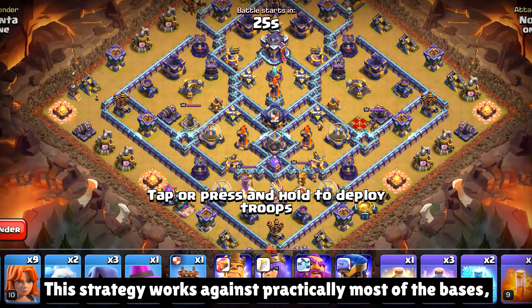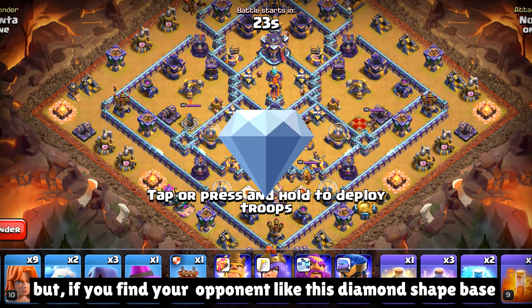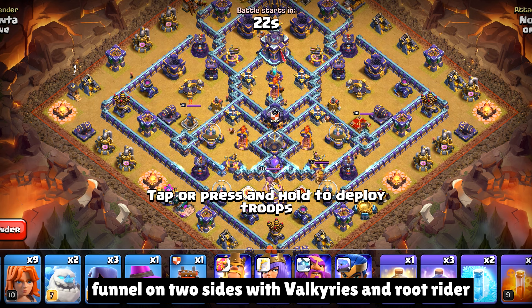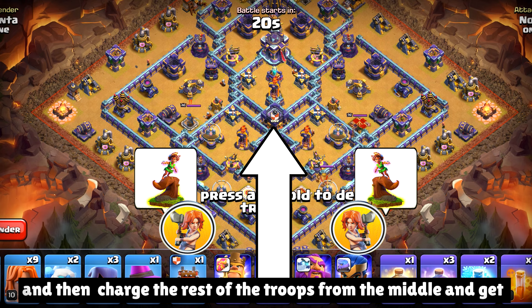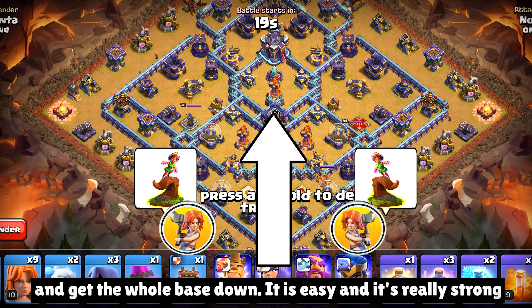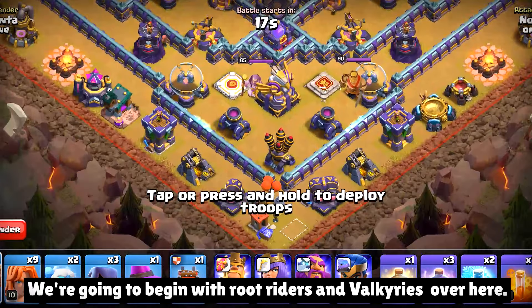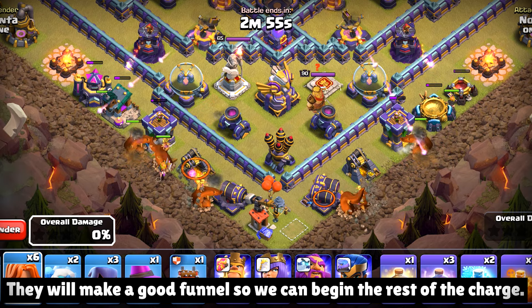This strategy works against practically most of the bases, but if you find an opponent like this — a diamond ship base or a box style base — then what you gotta do is make the funnel on two sides with Valkyries and Root Riders, and then charge the rest of the troops from the middle and get the whole base down. It is easy and it's really strong. We're gonna begin with Root Riders and Valkyries over here — they will make a good funnel so we can begin the rest of the charge.